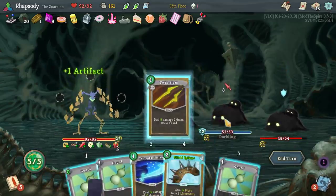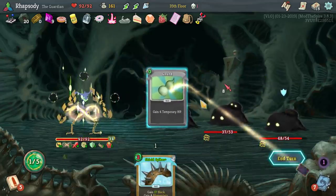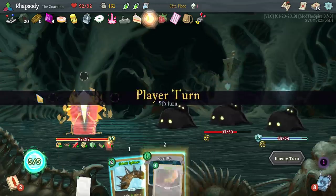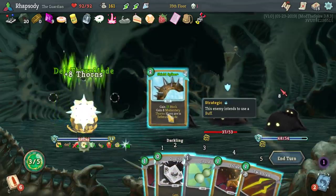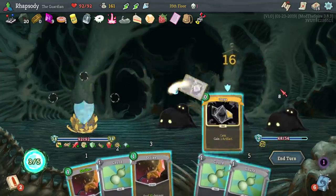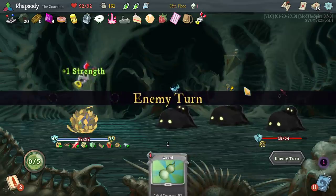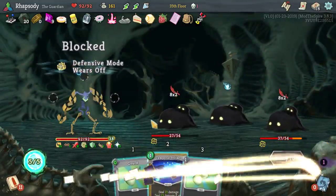Damn it — must trigger defensive mode somehow. So mad. At the very least I get to do it next turn — it's fine, we'll be fine. Kill up, Spike Shields. With all of these gems in the deck we're actually getting some usage out of the Stasis Engine, despite the fact that this deck isn't really stasis-related at all.